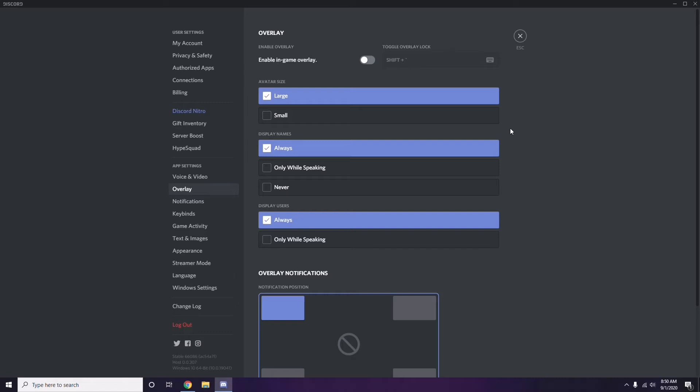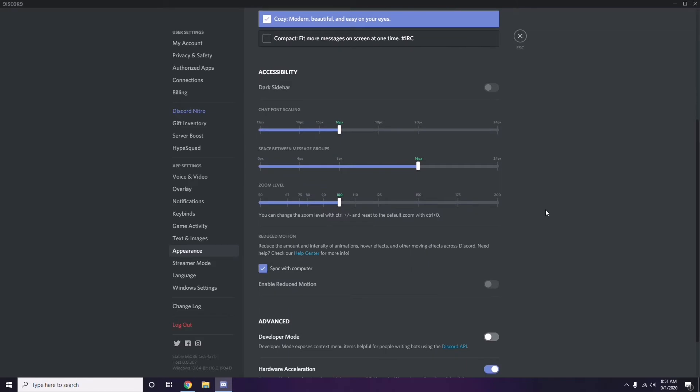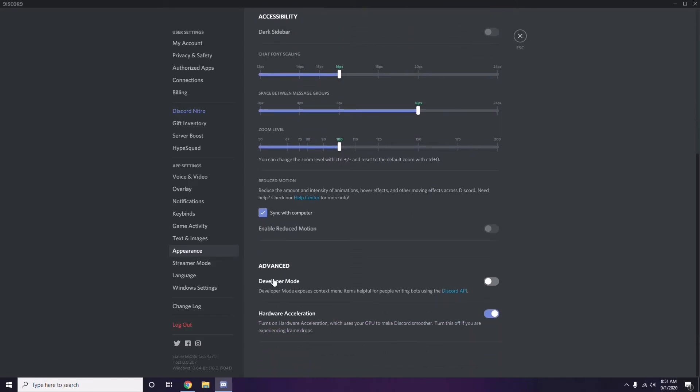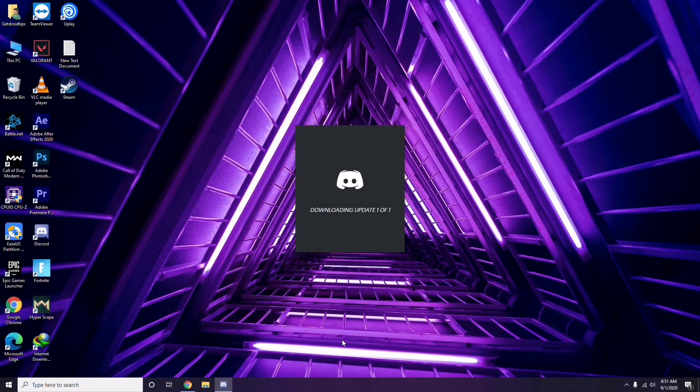After that, head over to Appearance, then go to Advanced. In Advanced, you'll find Hardware Acceleration — disable this. Then click OK.